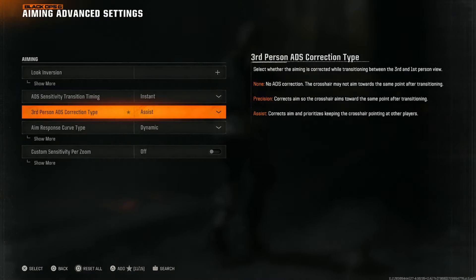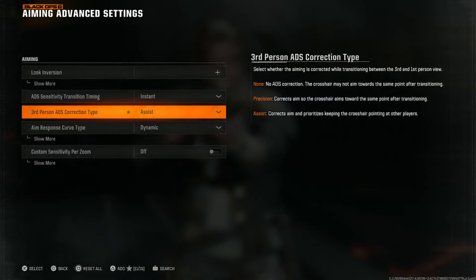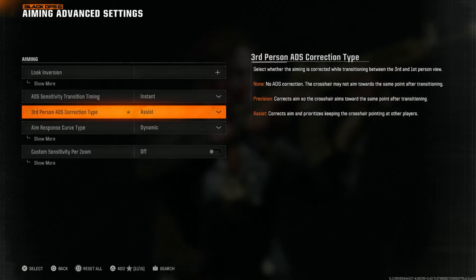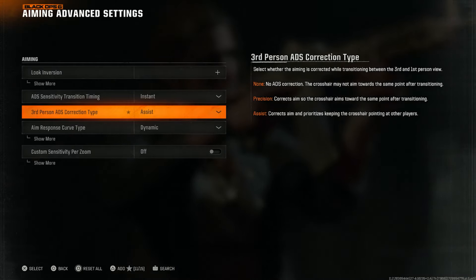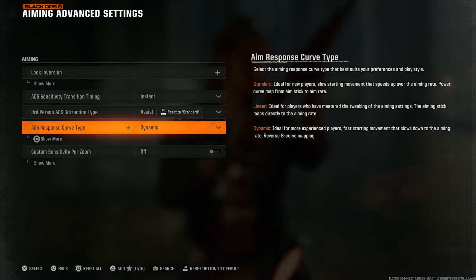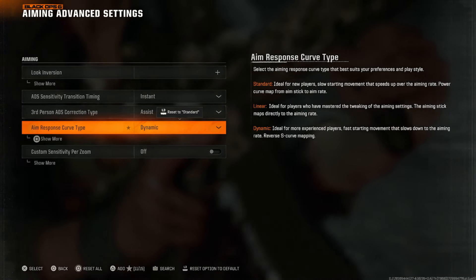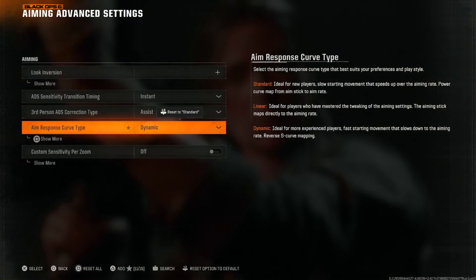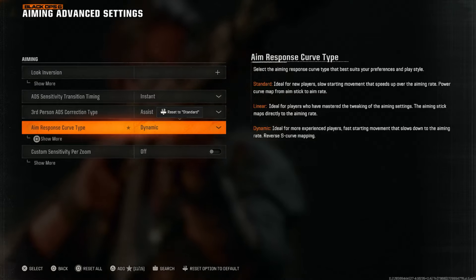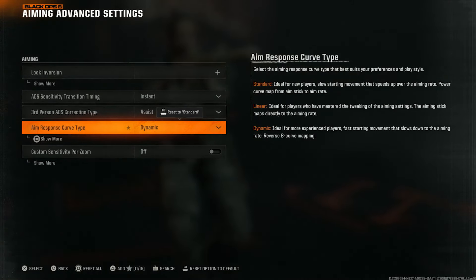For the third person ADS correction type, I do prefer assist — it just feels better in my preference. The aim response curve set to dynamic seems to feel the best and adds the most benefit to aim assist from my point of view. However, linear is definitely going to be a much more responsive option if you have a perfect controller — if you have any dead zone, linear is not going to be a great option.